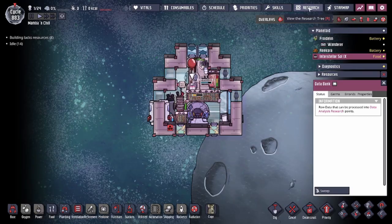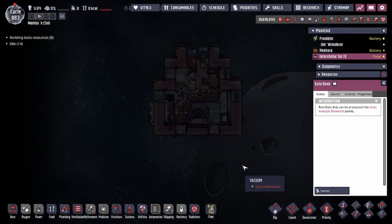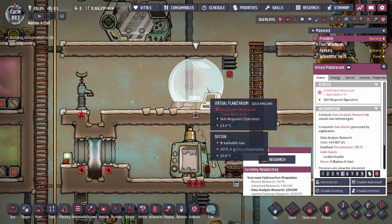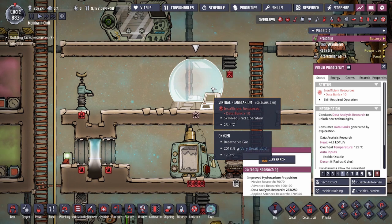In order to use the data banks, what you guys are going to need is the Virtual Planetarium. You can see right here — this is already asking for data banks. This is where you actually use the data banks that you find in order to make the research progress. That's the normal way you would research the Data Analysis Research: by getting the data banks on the rocket from the Orbital Research Lab.